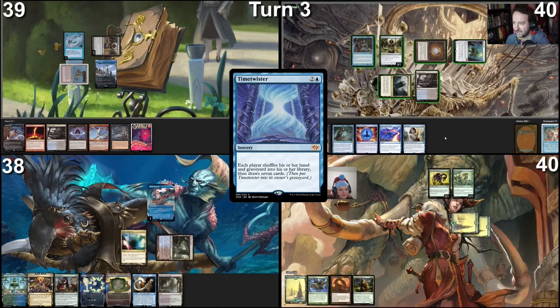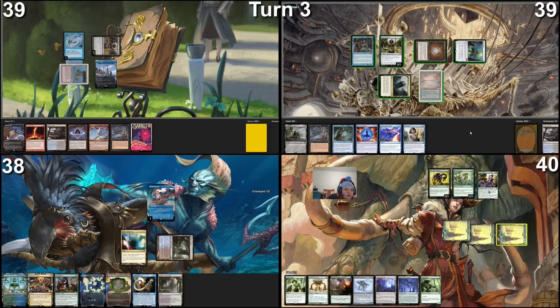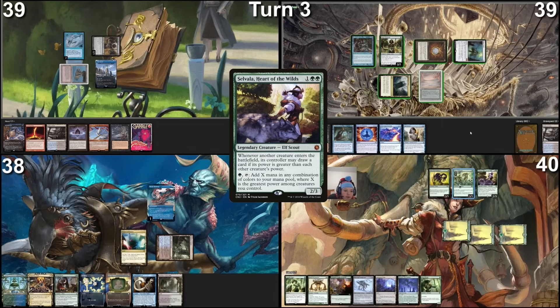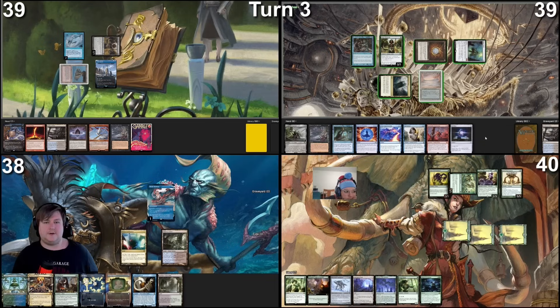We're going to put up a Forest and get Selvala on the board — there she is in all her beautifulness. Not paying for Fish — draw your card. I'm going to tap her for two and get out a Sheltering Ancient. Sheltering Ancient is a Treefolk with trample and cumulative upkeep — put a +1/+1 counter on a creature an opponent controls — a 5/5 for two. It benefits me but every upkeep a +1/+1 counter gets placed on somebody else's creature as a penalty for getting a 5/5 out for two. I'll pass with that.